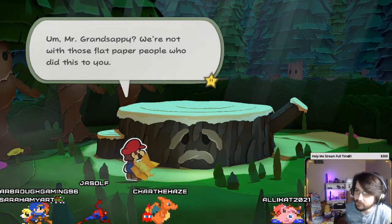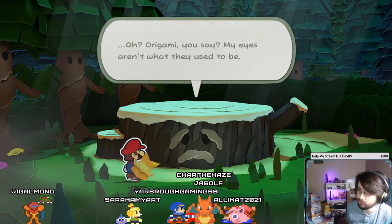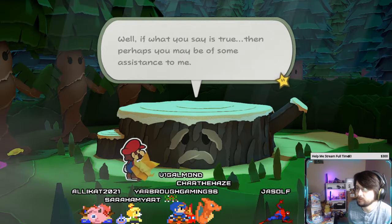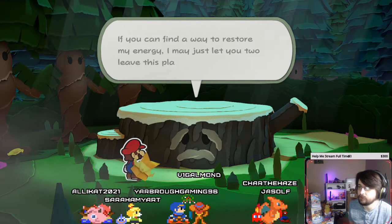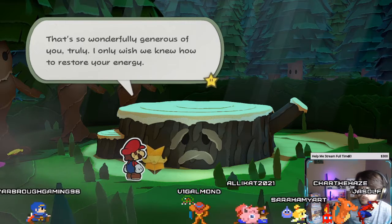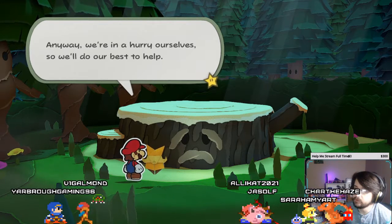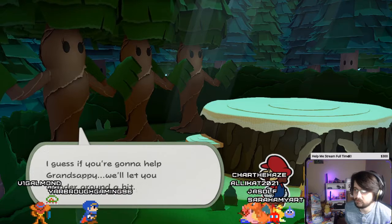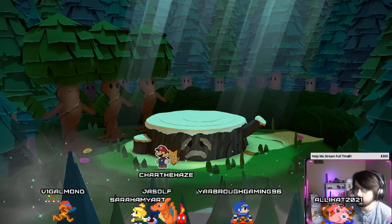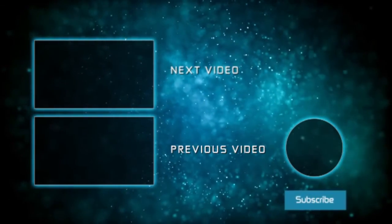By the way, you need Grand Sapby's permission if you ever plan on leaving, hon. So now that you're here, better get comfy because you're gonna be here forever. Forever?! I don't think that means — I think that means a really long time and I can't deal with that. Mr. Grand Sapby, we're not with those flat paper people who did this to you. And actually I'm not even a flat paper — I'm origami. Oh, origami you say? My eyes aren't what they used to be. If what you say is true, then perhaps you may be of some assistance to me. If you can find a way to restore my energy, I may just let you two leave this place.